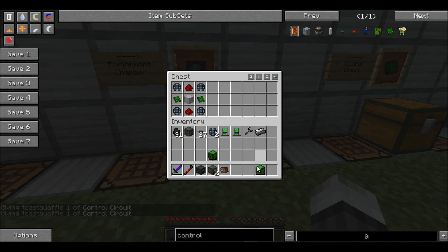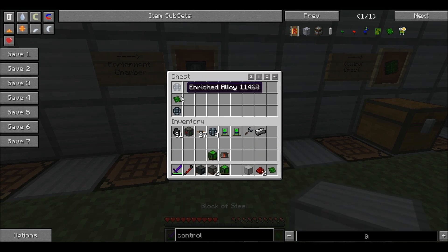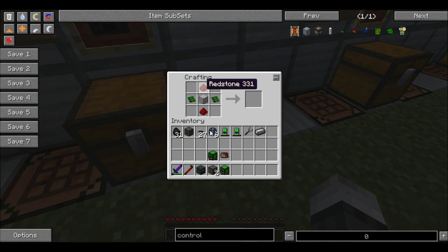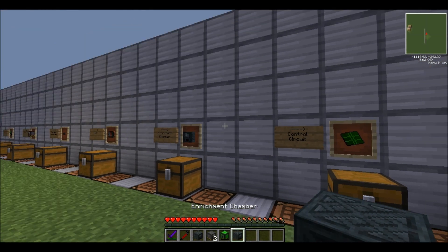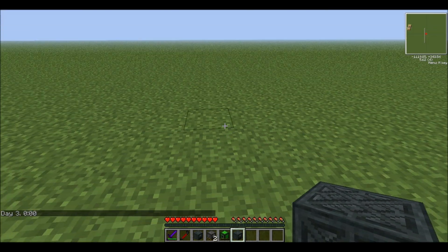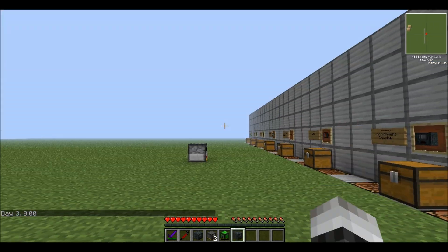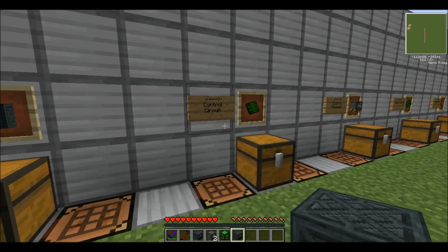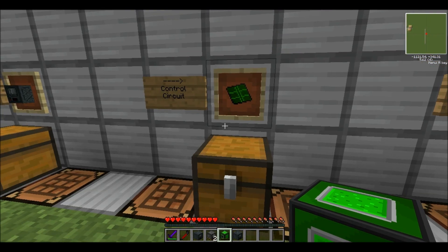What the enrichment chamber does is very critical in VOLTS. It allows you to take any ores you put into the enrichment chamber, and after putting energy through it, it doubles the amount of resources you get by making them into dust. It's similar to the macerator in other tech mods. Each dust smelts down into one ingot, so it's very useful.